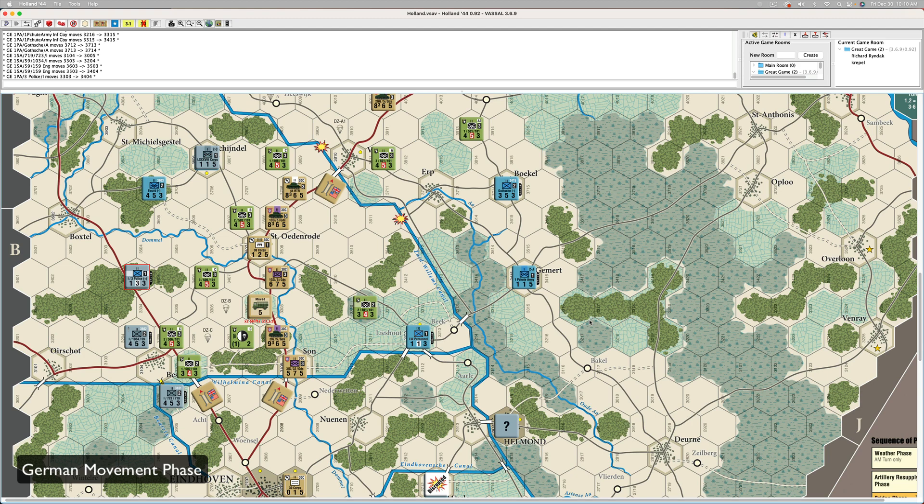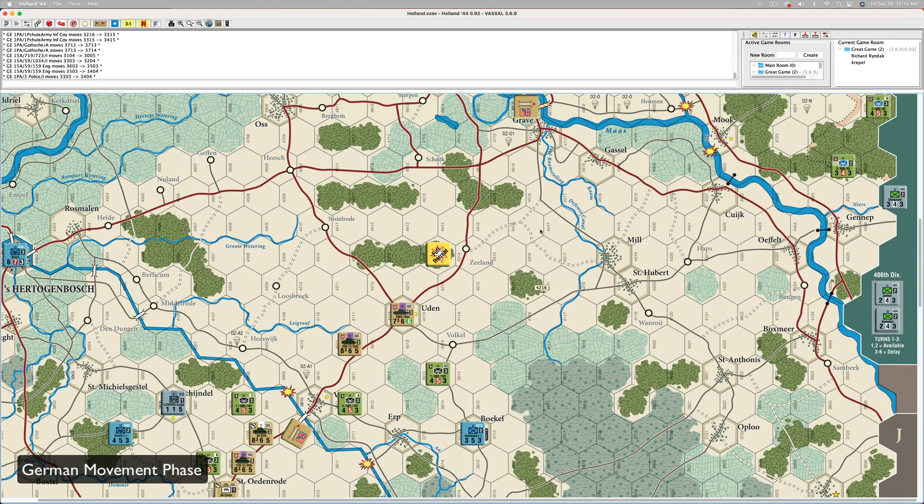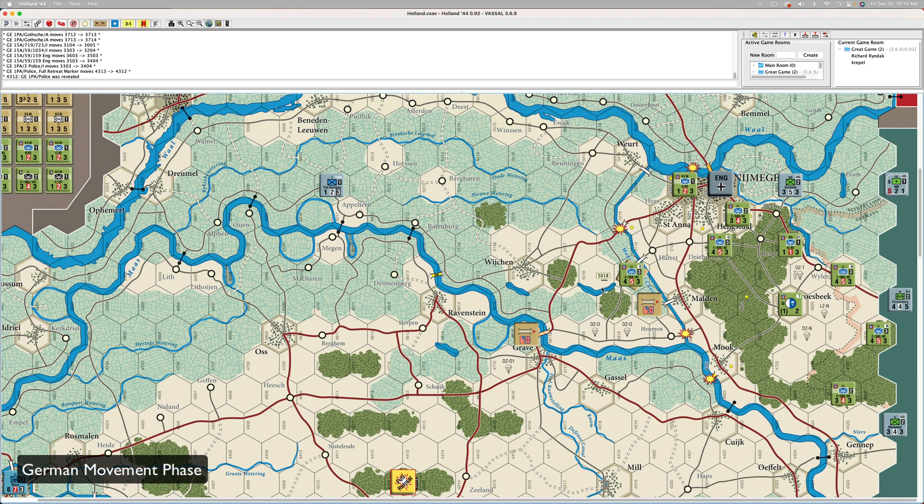Let's go with the full retreat dude — he's got to go somewhere. Where can he block the road? He can go right there. Let's go over to the Nijmegen thing and see what we can do there.